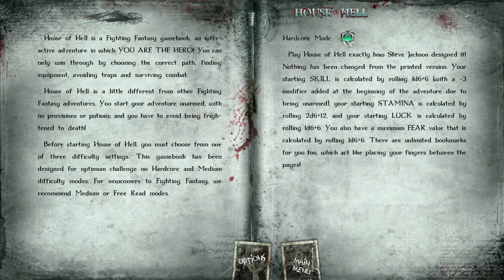In hardcore mode, your starting skill is calculated by rolling d6 plus six, with a negative three modifier added at the beginning of the adventure due to being unarmed. Your starting stamina is calculated by rolling 2d6 plus 12, your starting luck by rolling 1d6 plus 6, and you have a maximum fear value calculated by rolling 1d6 plus 6. There are unlimited bookmarks, which act like placing your fingers between the pages.